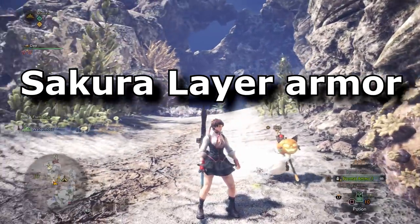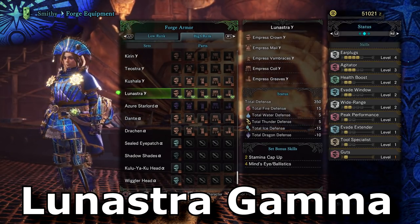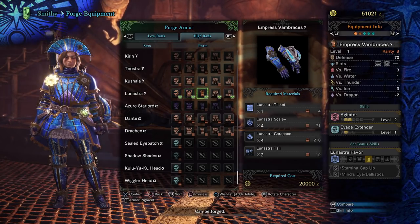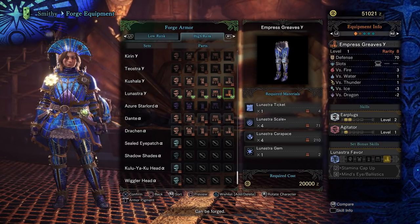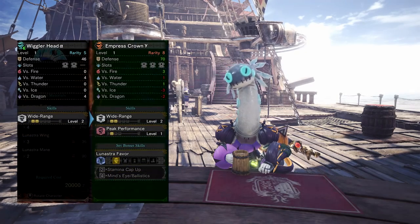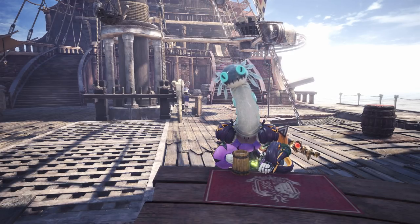Defeating Arch Tempered Lunastra rewards you with Sakura armor for those times you want a Street Fighter feel to your hunts, and of course the gamma armor. I can see parts of this being useful in support builds, with some new pieces for earplug fans and agitator — that's a pretty rare jewel to come by, so it's nice it's on armor. I'm a gear hoarder so I'll be making it all just in case. I really like the hat — this means the wiggler head is no longer needed for wide range builds, but maybe they'll add it in as a wearable armor. I hope so because it's so cute.